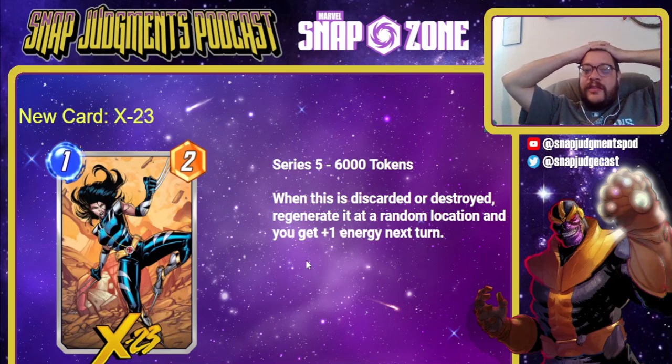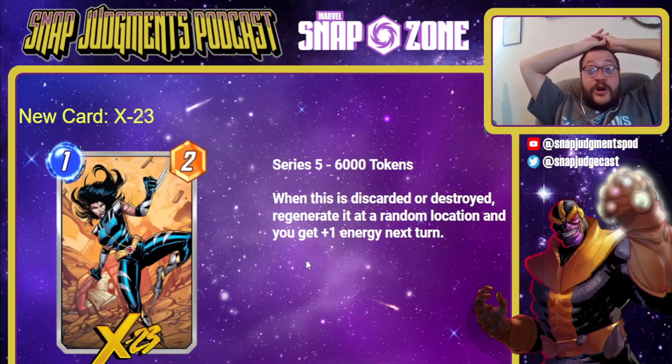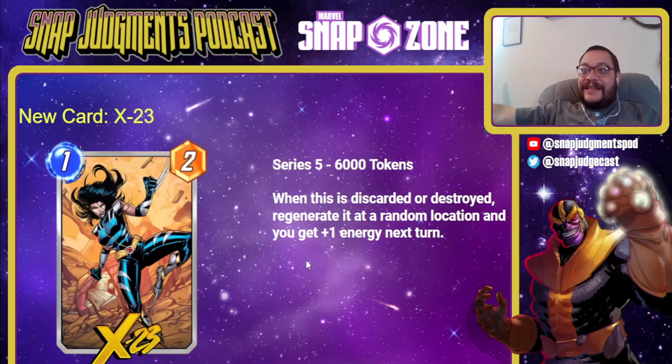The new card is X23, a clone of Wolverine. She is Series 5 and six thousand tokens — every card this month is six thousand tokens, which I'm not fond of, but I'm okay with this one in particular. X23's ability is: when this card is discarded or destroyed — same trigger as Wolverine — regenerate it at a random location and you get plus one energy. In card games, energy cheats are good.